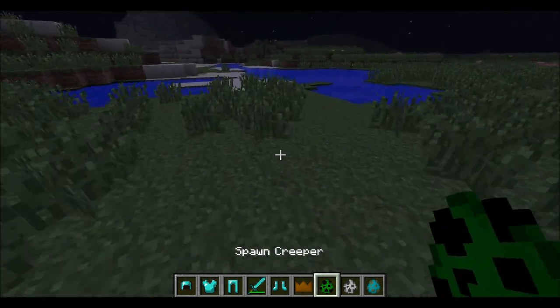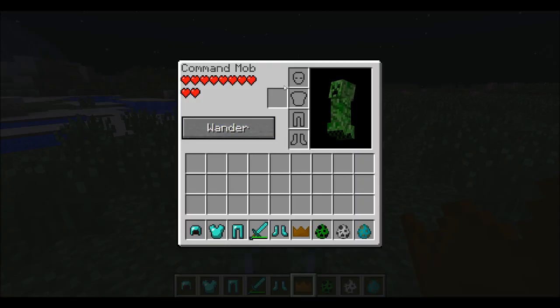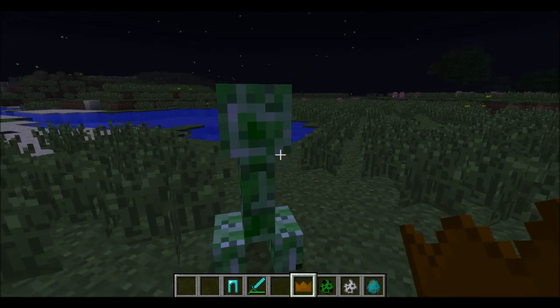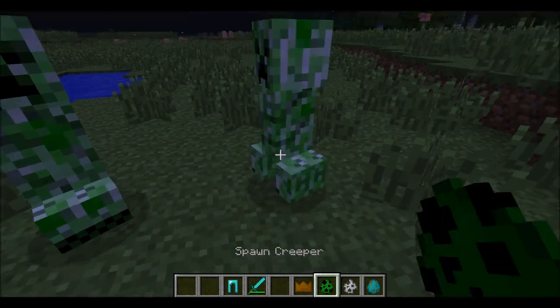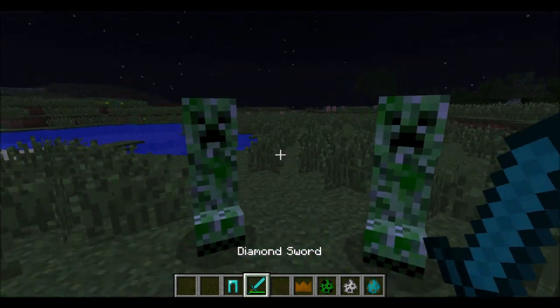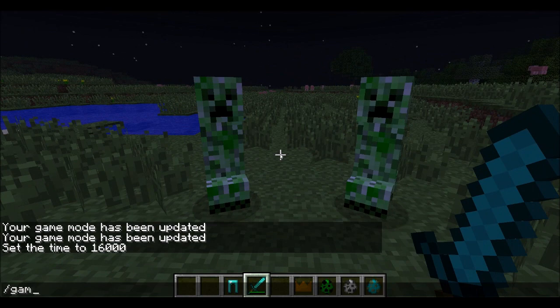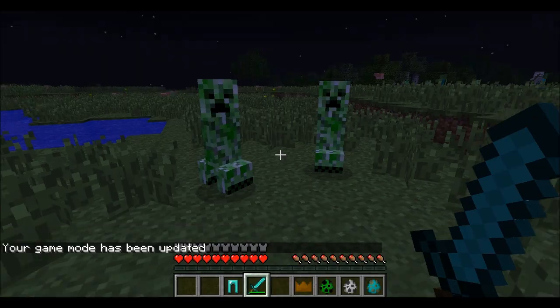So let's spawn a fellow creeper. Now I can right-click on him and I can command him — I can give him a helm and all sorts of stuff. That creeper is now equipped with diamond armour, but unfortunately it doesn't show on creepers. And as you can see, they're not attacking me — even if I go into game mode 0, they won't attack me now because I'm one of them. I'm a creeper.